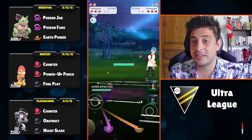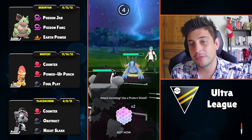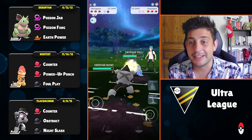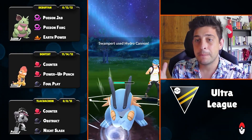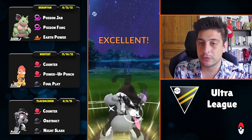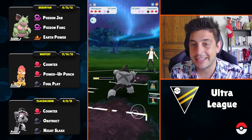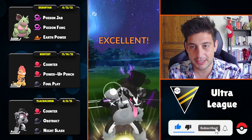Next battle with Chesnaught up front — on the switch we're met with Swampert. This looks a bit weird but we can win if we can block the Earthquake. They go for Earthquake right away! I blocked mainly hoping to stop the Earthquake, but also to get to Obstruct first so the next move doesn't deal as much damage. It absolutely works — blocking that Earthquake means whatever comes next, we have the upper hand against Chesnaught with Nidoqueen.